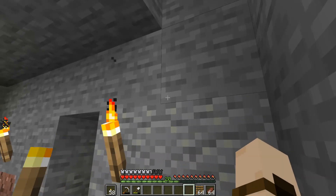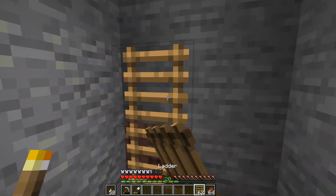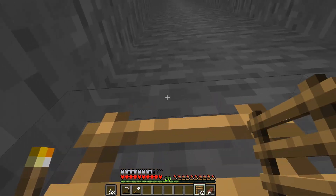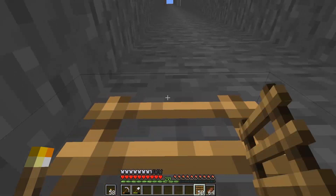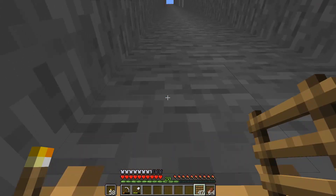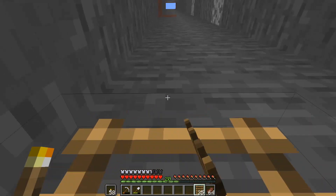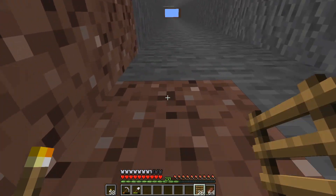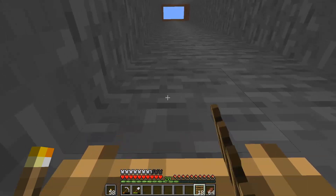Now that we're down at Y11, I've made a little start on the branch mine. Now all we need is a way up and a way down. The good thing about branch mines is you can stick them pretty much anywhere - in the backyard of your base or somewhere aesthetic, it doesn't really matter. The reason why I prefer to build a tunnel going straight down is that there are ways in Minecraft to go up and down with certain builds very quickly.